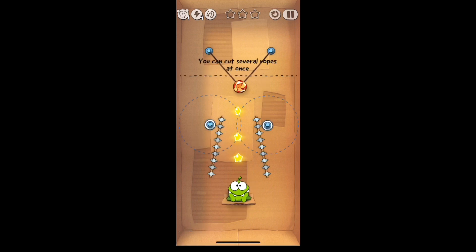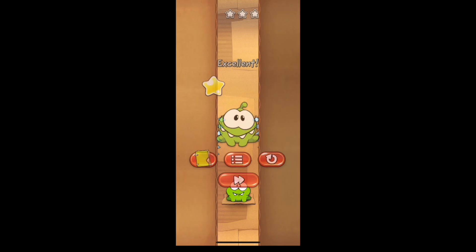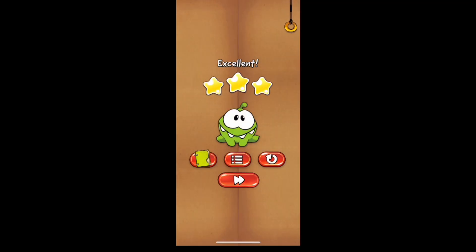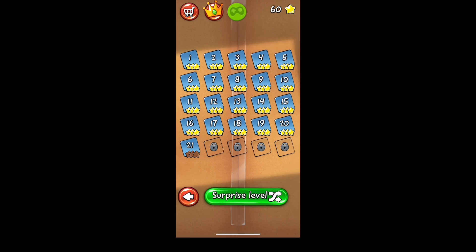Here with this level it's giving you the tutorial of cutting several ropes at once. I just take these ropes and slide them down both, and it's going to get all three stars. You have the same situation of having to cut both ropes at once, and then you could do the exact same thing and it will get into Omnom's mouth to complete the level.